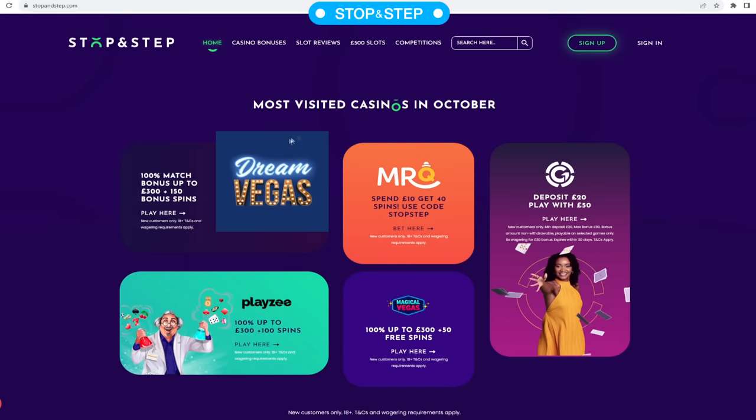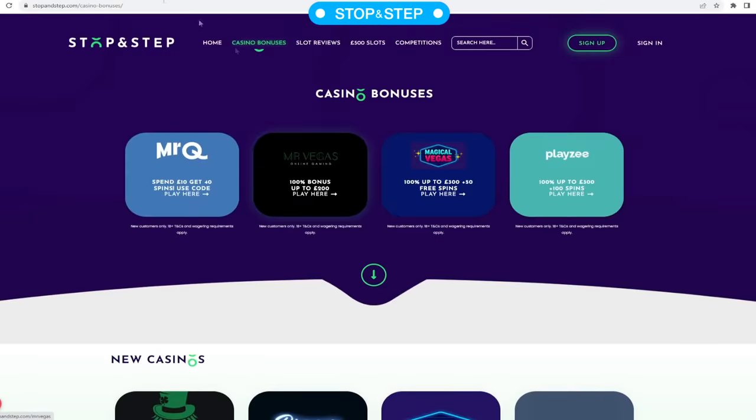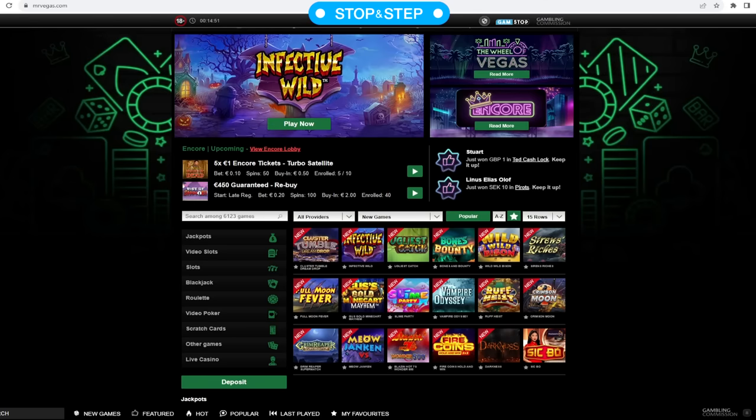If you'd like to see where I play, I'm at Mr Vegas — you can head over to stopandstep.com. Mr Vegas is there, and there are a few others I play sometimes. There are lots of reviews there as well. Let's start with Infectious Wilds — I'll show you the bonuses coming in and take it from there. See you in a minute.